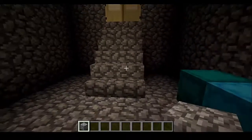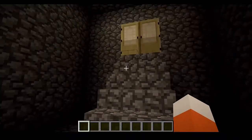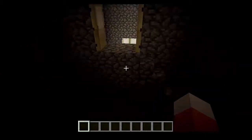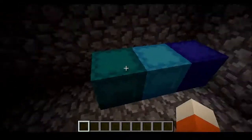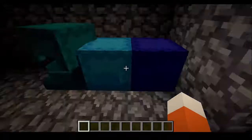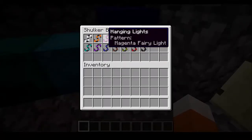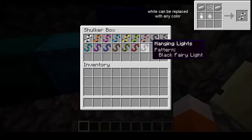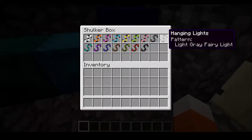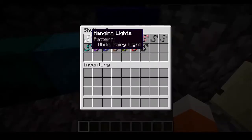What up guys, GamerGuyTV here, and today we are reviewing the fairy lights mod. In here we just have a blank room with no light or anything, and we need to spruce it up and get it festive. So let's go in here — we have the hanging lights, and the crafting pattern is up in the right-hand corner. The hanging lights are just fairy lights that hang, and there are a bunch of other lights in this mod that I couldn't figure out how to do, so that's my bad.